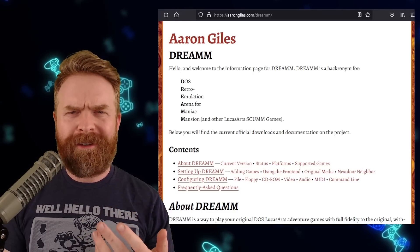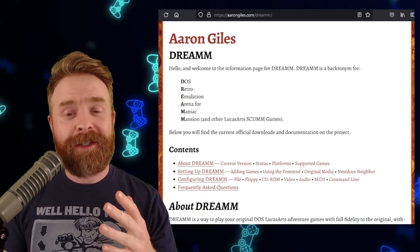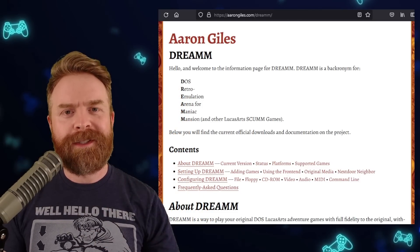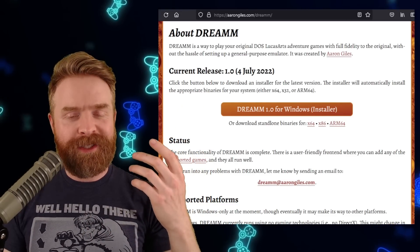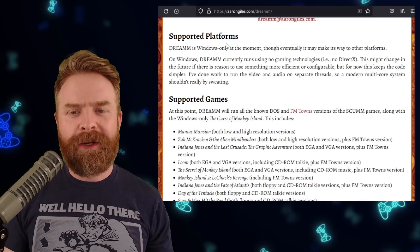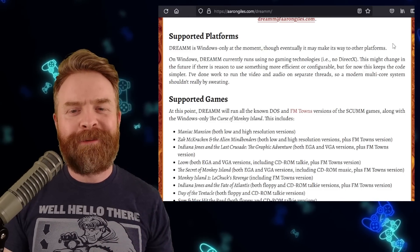And last up here, but definitely not least, we're talking about DREAM, which stands for DOS Retro Emulation Arena for Maniac Mansion and other LucasArts SCUMM games. I've talked about DREAM in a previous video, but version 1.0 has just dropped — if you want to check it out, I'll leave a link to the site in the description below. At this point in time, DREAM is only available on Windows, but at some point in the future they do plan on making it available on other platforms.